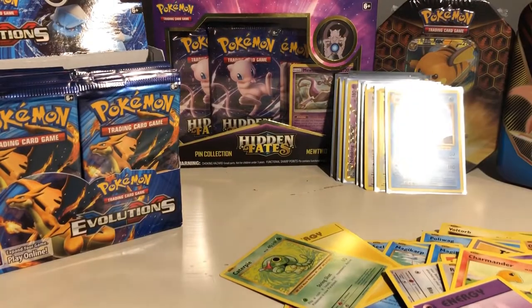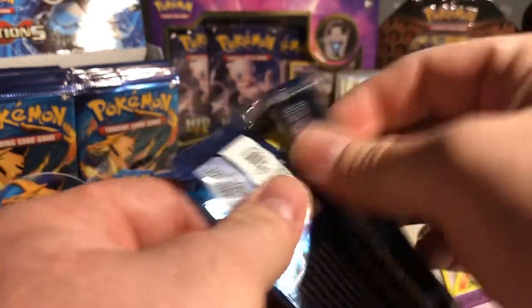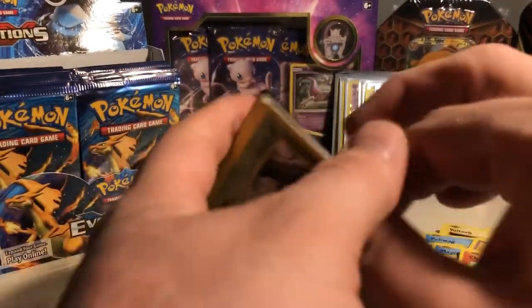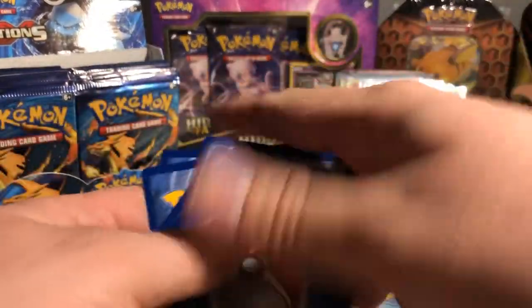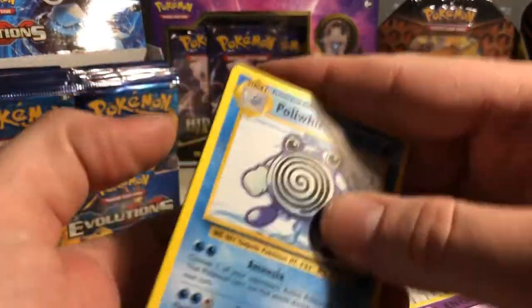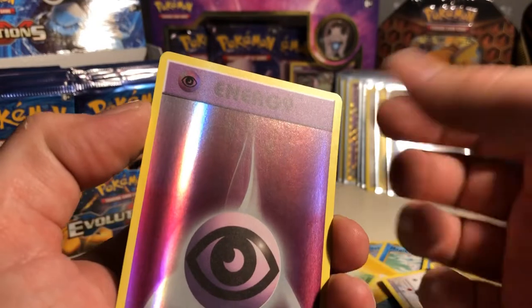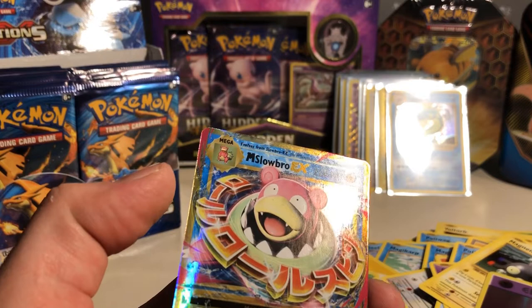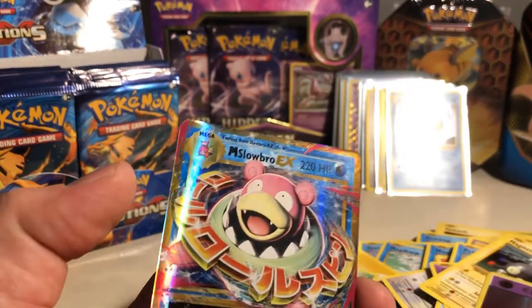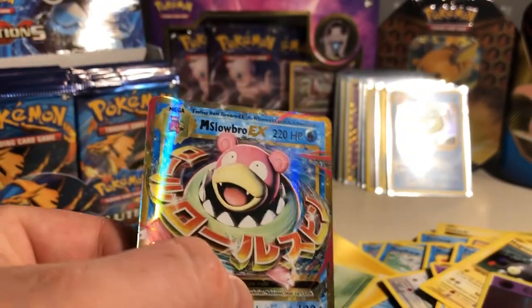Three packs left — we're doing well. Pack ten: Poliwhirl, Brock's Grit, Professor Oak, Weedle, Voltorb, Poliwag, Ghastly, Magnemite — reverse holo Psychic Energy — and for the rare, a Mega Slowbro EX! I'm not sure at first but yes, it says Mega right there at the top. Very cool — I don't know much about these cards from the EX era but that is a nice card.